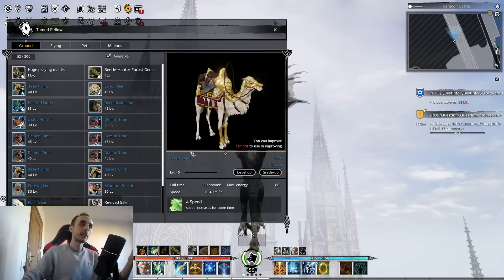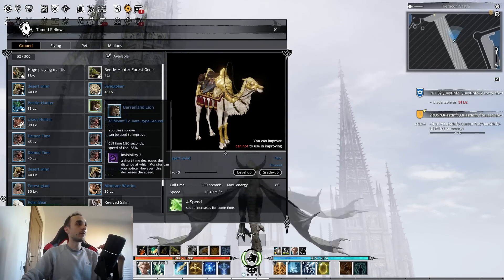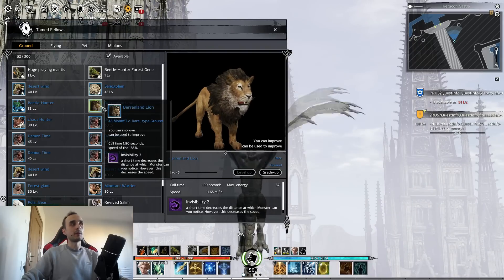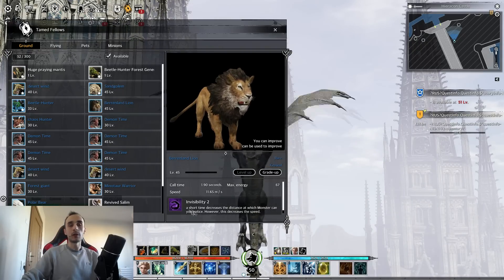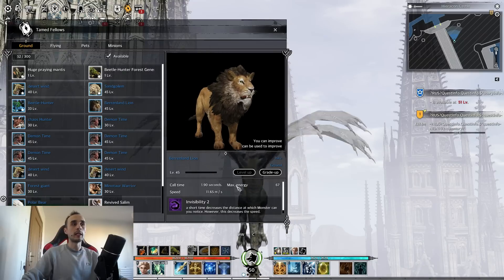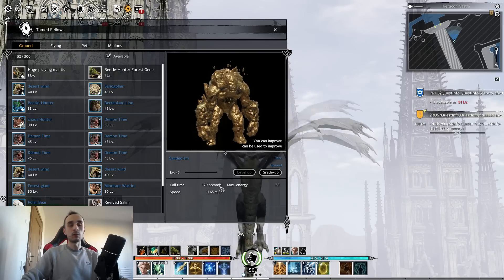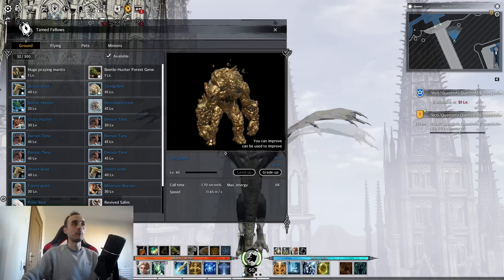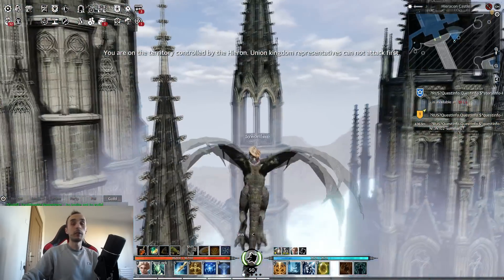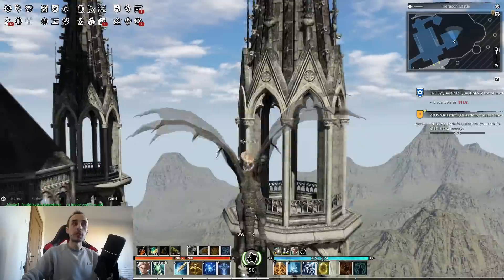Some mounts come with some skills, some mounts come with others. Some mounts are naturally faster. For example, my lion is 1165, a level 45 blue with a passive and a nice call time and energy. However, the sand golem that we worked on is 1170, even though they're both level 45 and blue. So depending on your preference and what you do, these are the things you have to keep in mind.